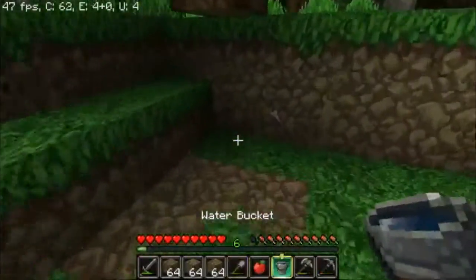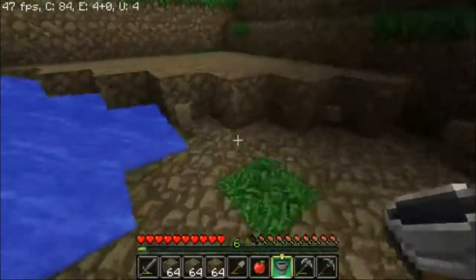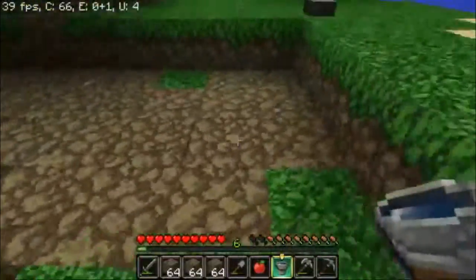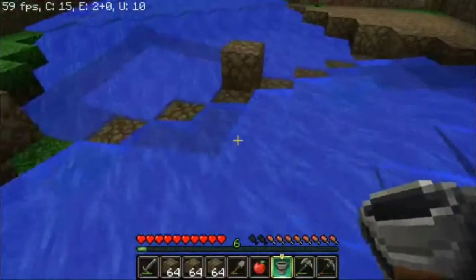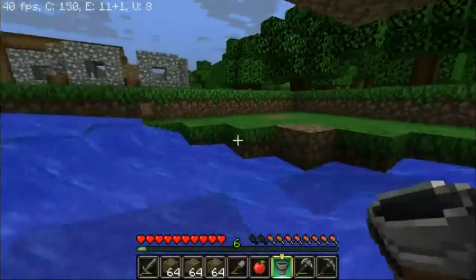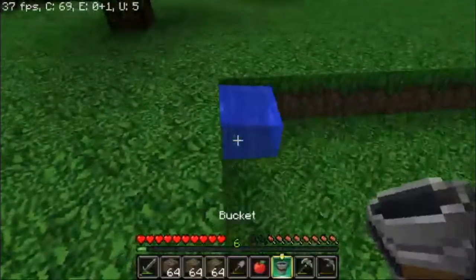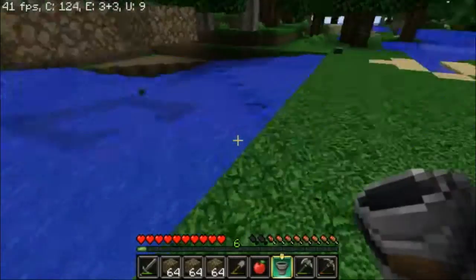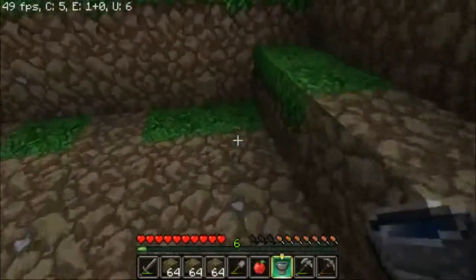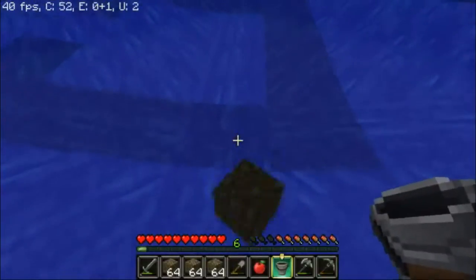All you gotta do to find the middle now is put a bucket here — bam — and get another bucket from the other direction. It looks like I was pretty close. See, all the items are floating down to the middle right there. Now that we know where that is, I like to make a bridge on one side — it makes it easier to get up and out.